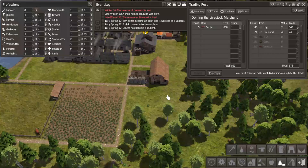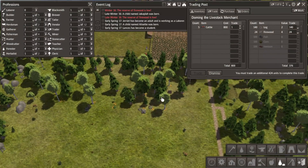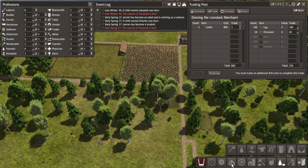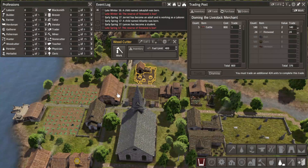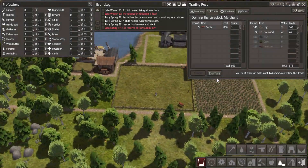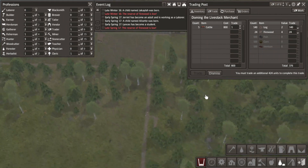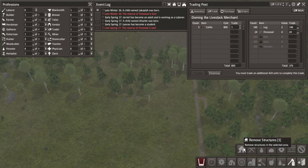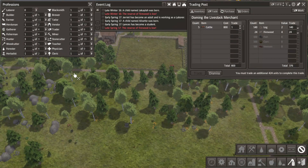Got a whole bunch of stone out of that - that's pretty good. They're still working on felling all that. I could probably cancel - what are we low on? Firewood. They're working on it. Yeah, I could probably cancel all this removal just so they'll focus on building.